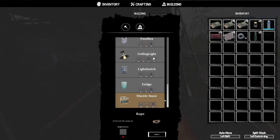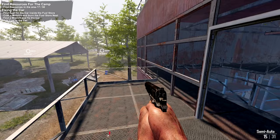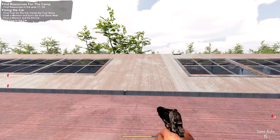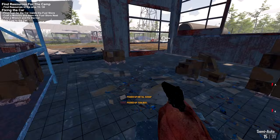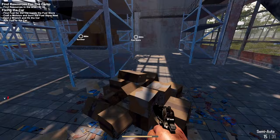There are also generators, fuse boxes, light switches, and electric stoves. Going up here to check if there's anything on top. Double-checking the shelving — found more metal sheets and a toolbox. We'll probably be using that quite a bit early on. Looks like there's not much else — we've collected 19 of 50.